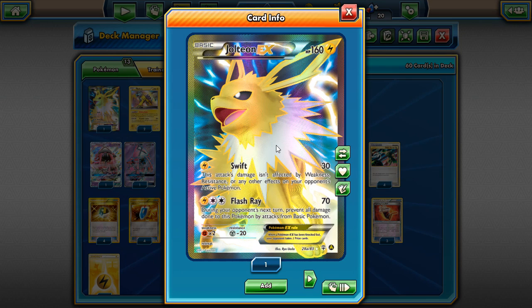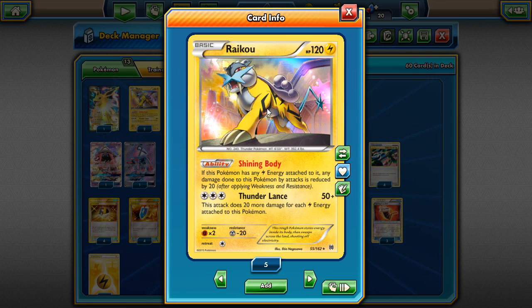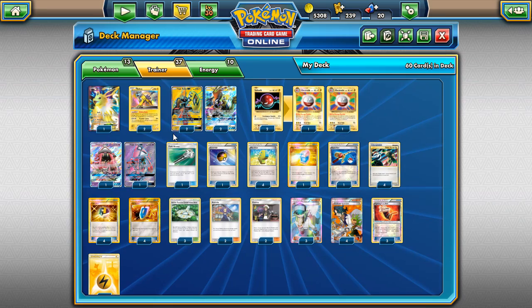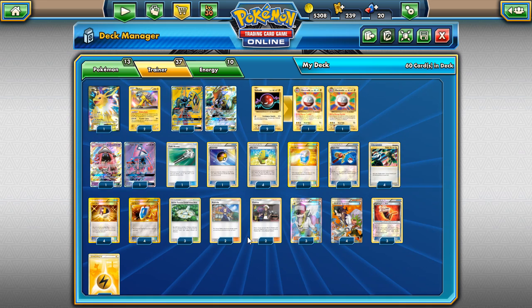We're not just using Tapu Koko — we can use Jolteon EX with Flash Ray, though it's not as strong now since GX Eevee evolutions are popular. We also run two Raikou. Raikou has Shining Body making it tanky with Aether Paradise, and Thunder Lance is a great attack. Being a non-EX attacker means opponents only take one prize for knocking it out, which is a big advantage.